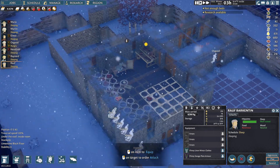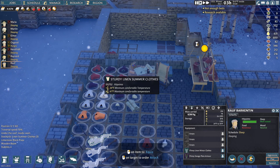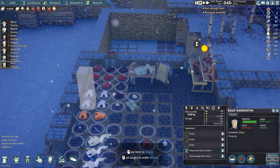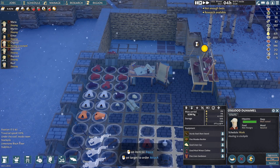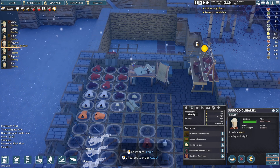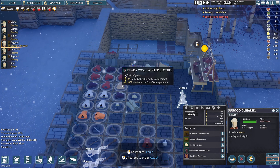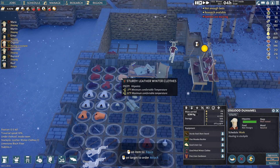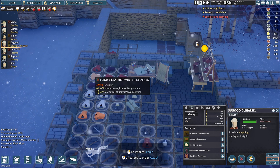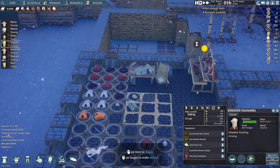Let's bring this down a little bit and check out our sturdy linen. Negative twenty-four comfortable. So if we can get people wearing some better clothes - flimsy linen. Let's have a look at Osgood since he's already awake - good wool, minus three minimum comfortable temperature, thirty-three maximum for good wool. Flimsy wool. For good wool linen, sturdy linen summer - that one's zero, but this one's negative three.